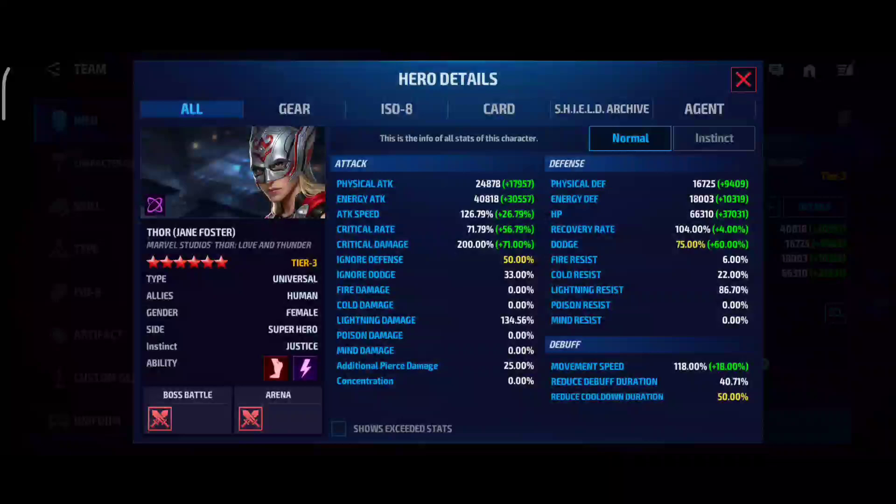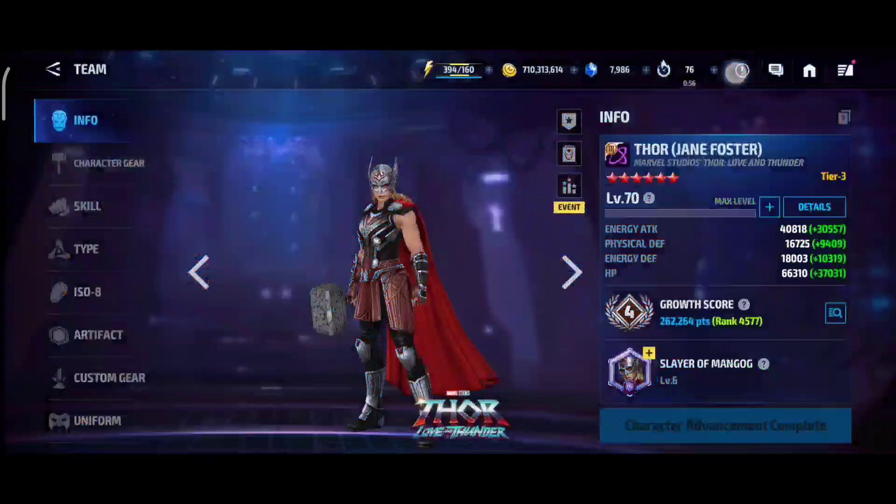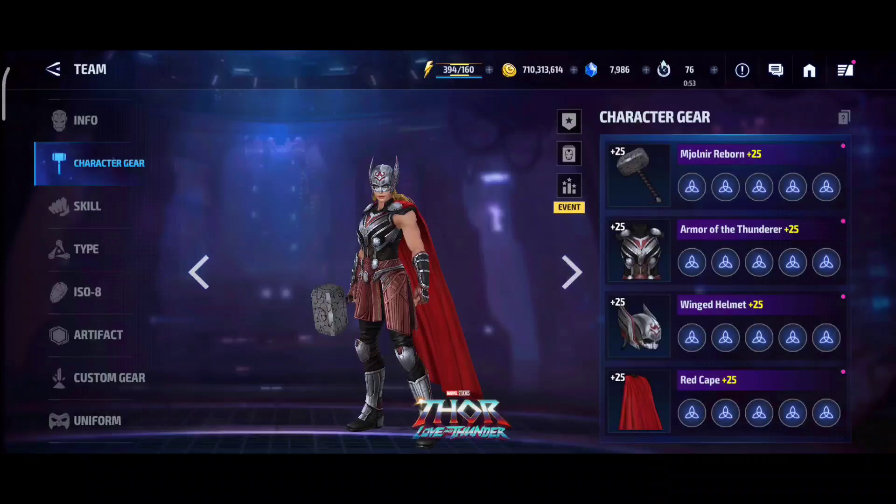For the build, let's see the build. We got everything maxed out basically. The critical damage will be, well, it's like 0.1 something remaining. All the other stuff — attack speed, critical rate — will be maxed out with the skills.